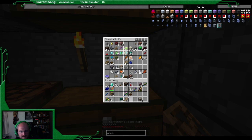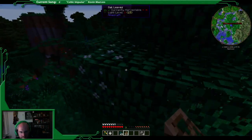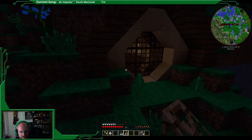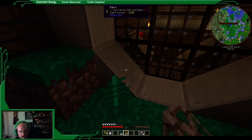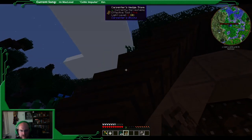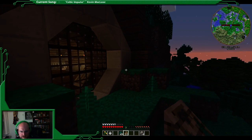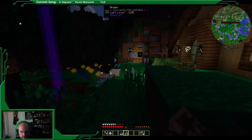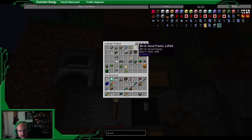Before we get distracted again, let's look at what we need for the window. The window is over here and we're going to have to fly to it as well. So we're going to need some birch wood for the outside. I'm going to need that glass, and some spruce planks, spruce stairs - I think I have some spare stairs. And birch wood, we have some somewhere. I think we saw some over here.